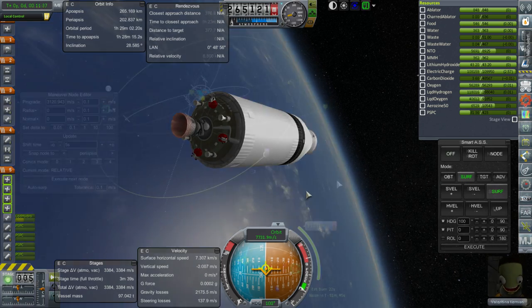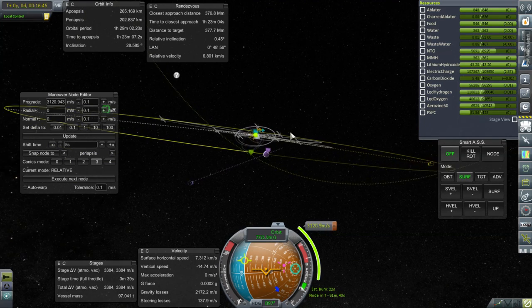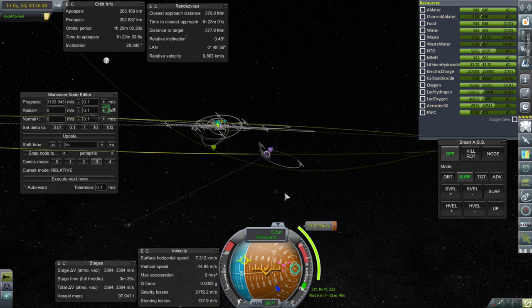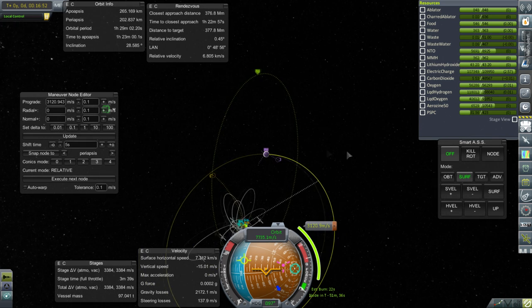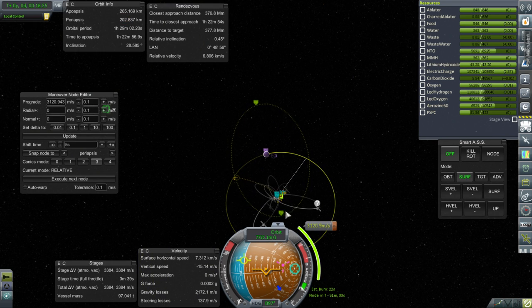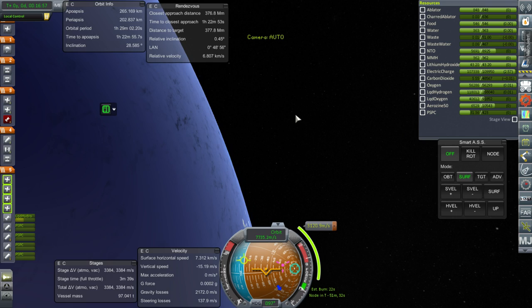Let me plot for the moon. We have a not strictly ideal transfer — it's not equatorial, not particularly in line, and not a free return trajectory, though it does at least keep us in the system just in case. The periapsis isn't very low, but I think it'll be all right. I'm not anticipating any problems. Let's go with it — the burn is in 51 minutes.